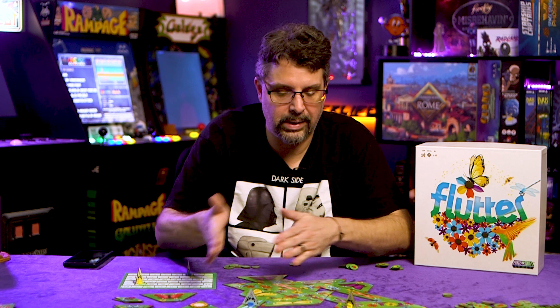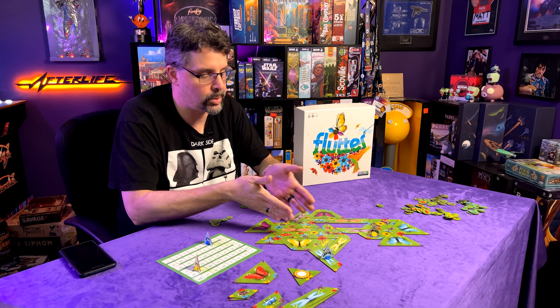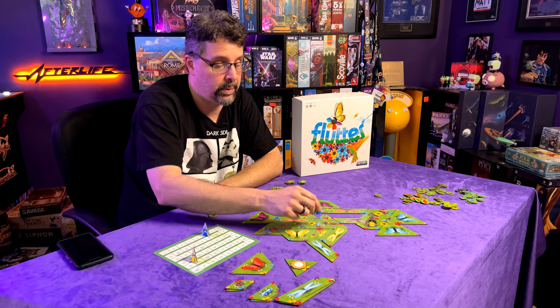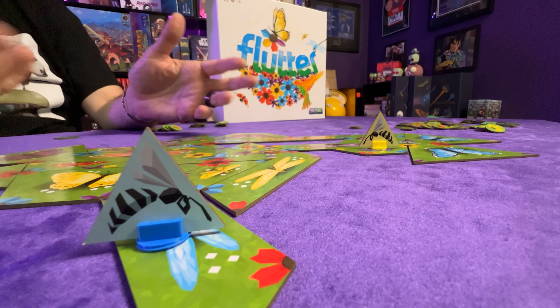You have this interesting Tetris-like element where you're not only fitting tiles together but matching colors to gain petals without paying too much of a penalty, while also going for enclosures. On top of that, every time you place tiles you have the option to place your bee token — and once you enclose that tile you get two extra points, then move the bee to another tile.